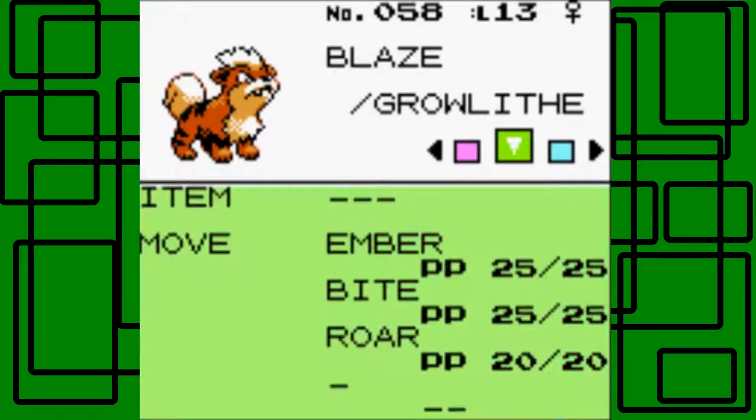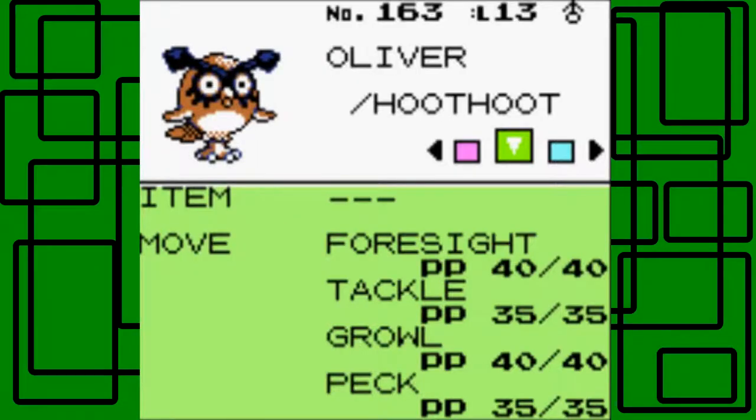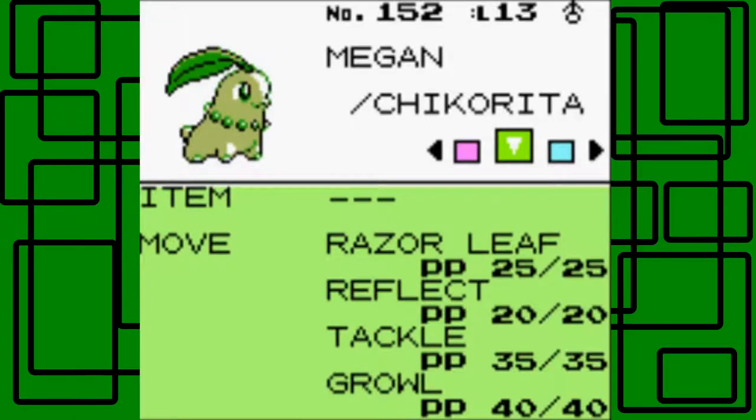I believe Blaze didn't learn anything new — she still knows Ember, Bite, and Roar. And then Hoot Hoot, my Oliver, knows Peck at level 11. And then Megan, my Chikorita, is wearing a Reflect at level 12. So they're just a little bit stronger.